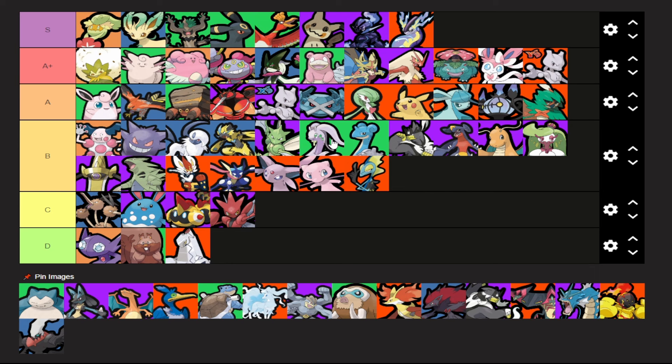Same thing with Absol — if you snowball a game you're carrying all game, but it does struggle a little bit more against bulkier targets. Gengar has a better time against S tier defenders because Hex is actually really good at shredding tanks. Absol is kind of just a backline assassin that's really only good at killing other squishies.